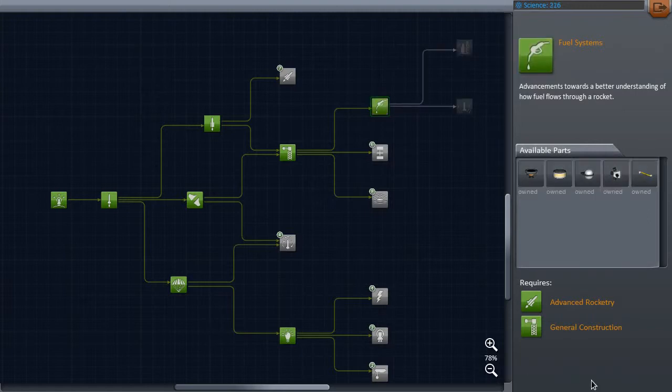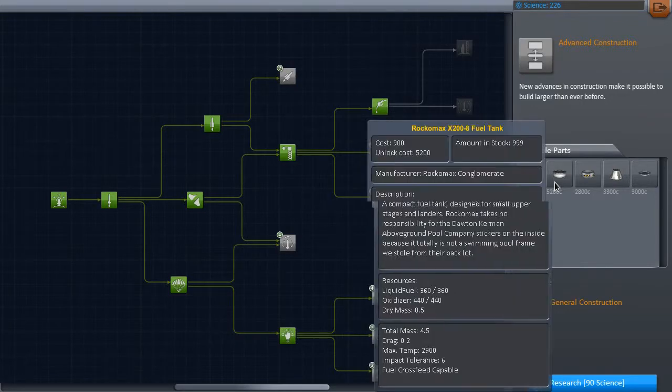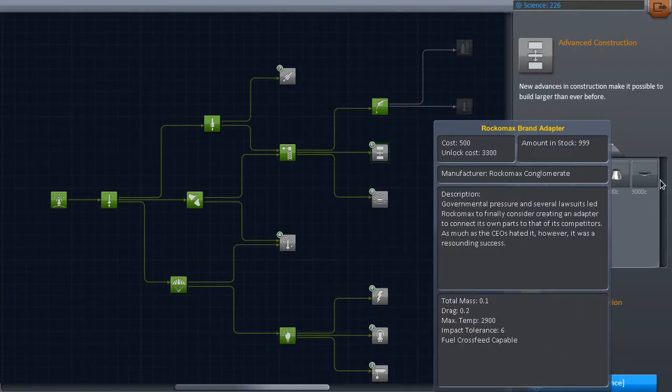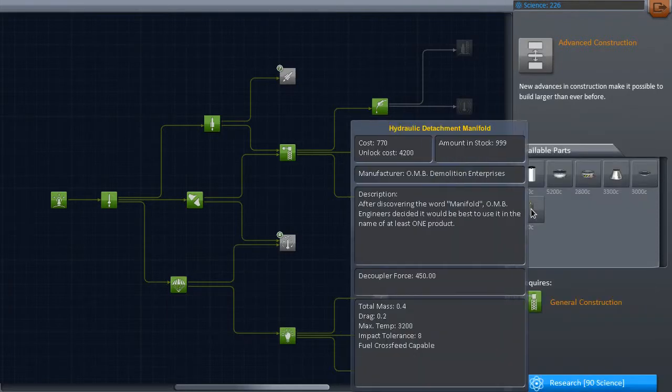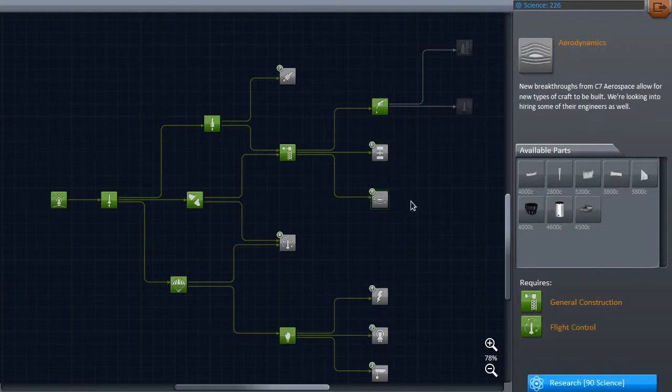We've got a bunch of fuel stuff including RCS, which is very very good, and the external fuel ducts which let us do the asparagus staging. I definitely want that without even looking at anything else. In advanced construction we've got some plane parts, some other fuel tanks, another decoupler, an adapter — nothing too exciting there. This is all space plane stuff.